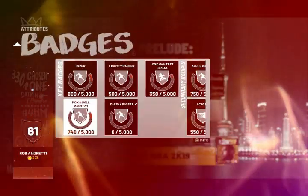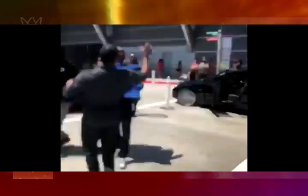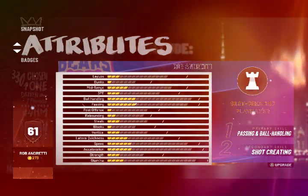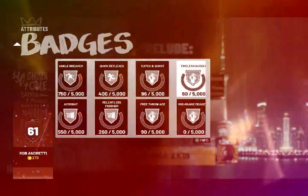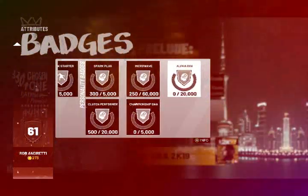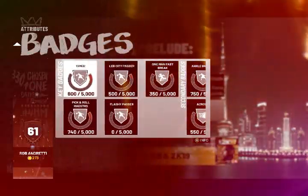Shot-creating Playmaker is the best overall archetype player build that you want to get for your particular point guard. A lot of people kept telling me that it's not the best. Look at the badges, look at all of this stuff that you can't get. But look at all of these badges that come with it. Compared to all the other archetypes, here are the key badges.